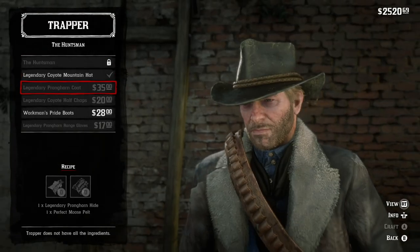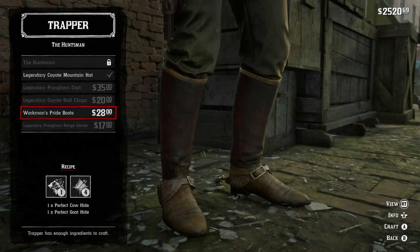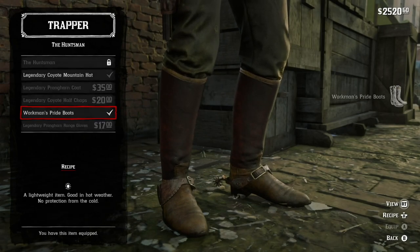Under the Huntsman Ensemble, the Workman's Pride boots — $28, a perfect cowhide, and a perfect goathide. Yeah, I can get really cool looking boots. This was so worth it.